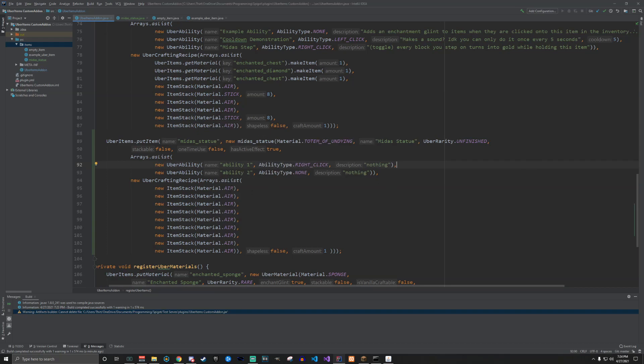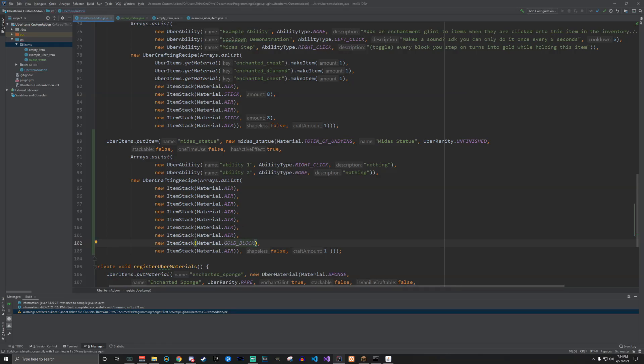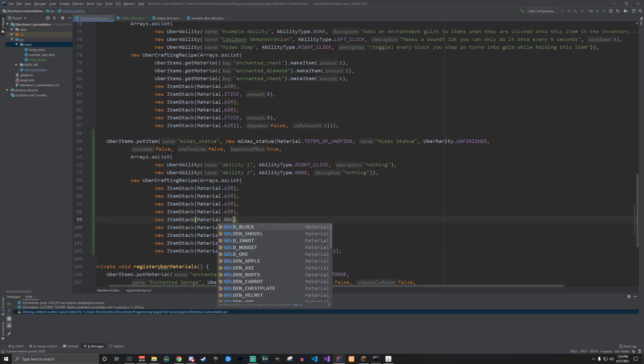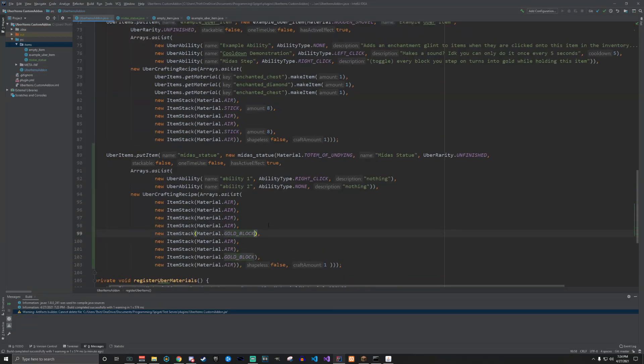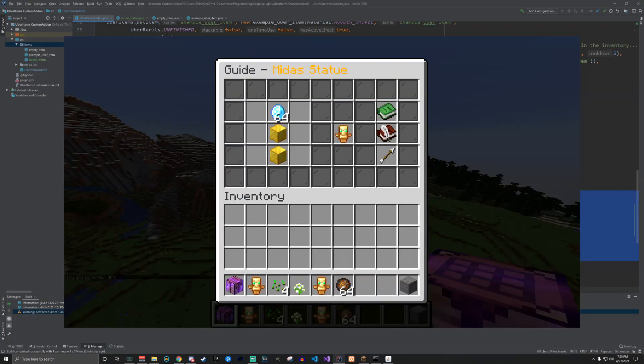Now let's add a crafting recipe. We'll make the bottom slot a gold block and the slot above it another gold block, but let's make the top item a bit more expensive. This is how you get Uber materials. The crafting recipes work by putting in whatever item stacks you want — if the materials in the crafting grid match, it crafts the item. Technically the item now has a crafting recipe.